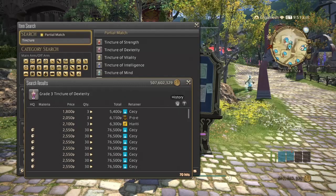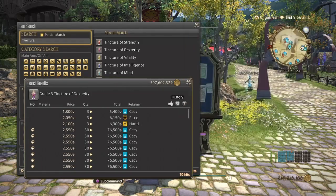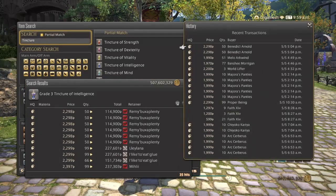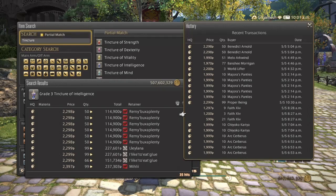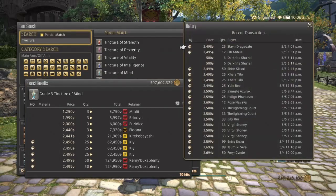Dexterity — we've got 70 hits, all high quality. They've been selling pretty good sporadically all day. High quality over normal quality; stacks of 99 work best. Intelligence — these are for the casters. We've got 35 hits. Sales history shows high quality all the way, except for these two. They have been selling sporadically all day; stacks of 10 seems to be what's been selling. And then we have the Mind Tincture for healers — they've been selling sporadically all day, high quality of course. A couple of people with normal quality, but I don't know why anybody would buy those.